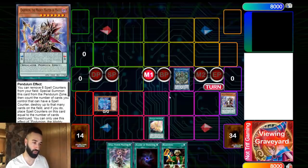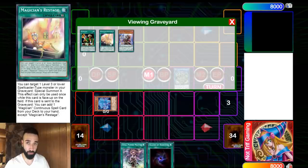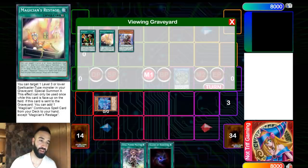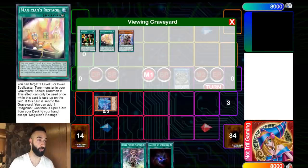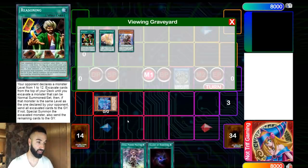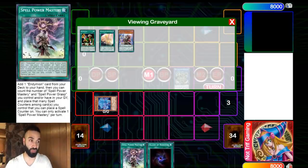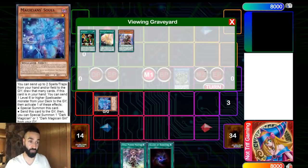Your next play is to use Souls to draw two - not one, two. Why? If your opponent has Veiler or Imperm and uses it on Souls right now, you forced it out instantly, so Crowley is going to resolve and you're drawing two anyway. I'm happily sending Reasoning, not the Lord, because you're going to draw four cards with this combo. Your opponent must Ash or Veil this, so that's why you don't activate Mastery first - if an Ash is spent here, your Mastery resolves and you draw even more via Crowley.